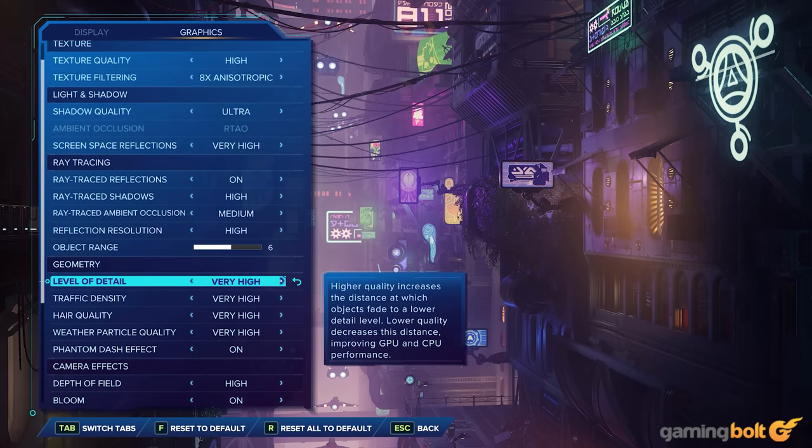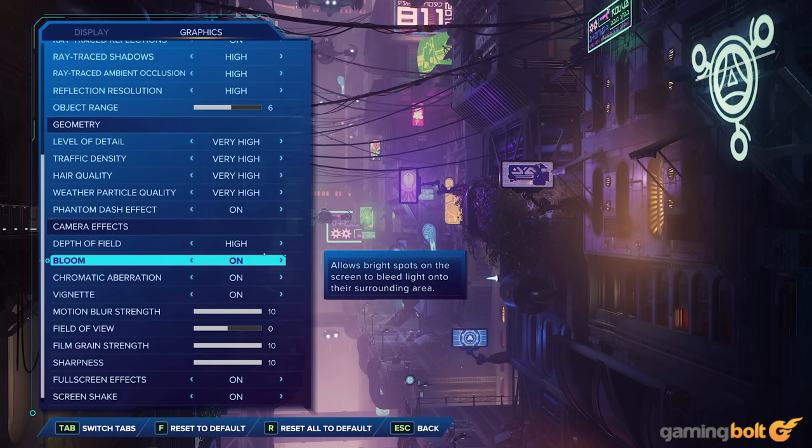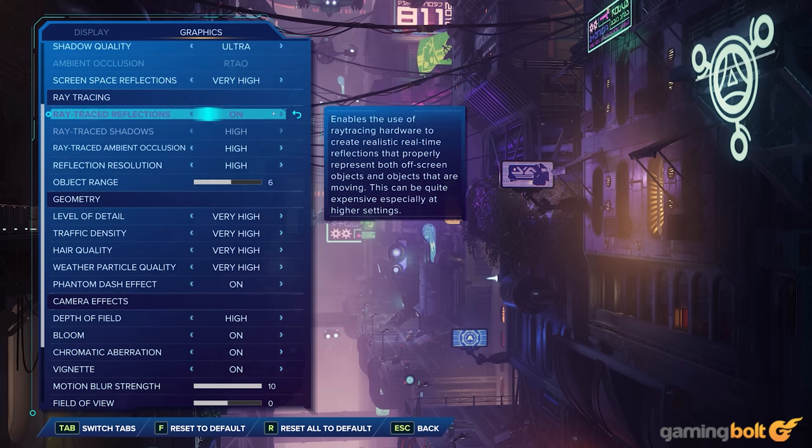Furthermore, each option has informative labels next to them, which show useful insights on what settings impact the CPU or GPU, making it easy to better utilize your resources and squeeze out the most performance with this game.